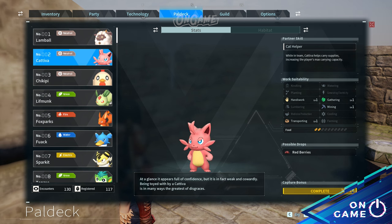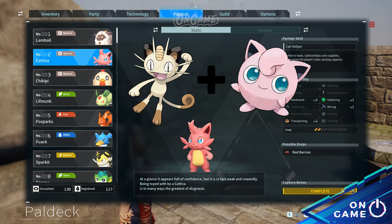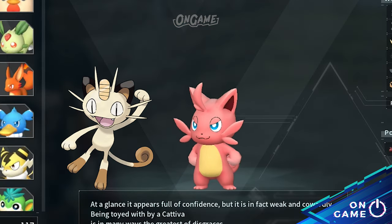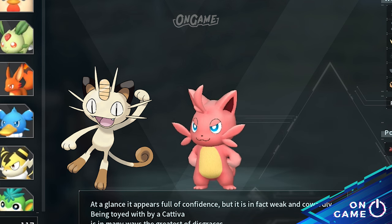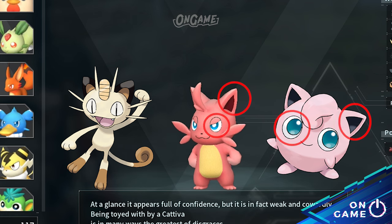Moving on to Pals deck number 2, Cattiva the Cat. For me, Cattiva is a mix between Meowth and Jigglypuff. It's a cat just like Meowth — they share the same body type, although Cattiva is curvier — but the color and design of Cattiva looks a lot like Jigglypuff. Pink color, blue eyes, and they have the same ears.